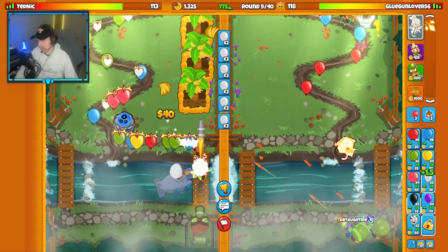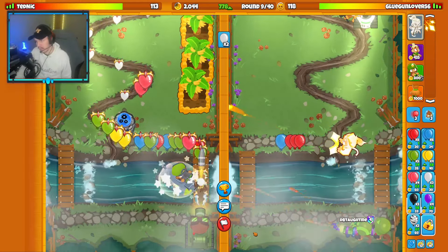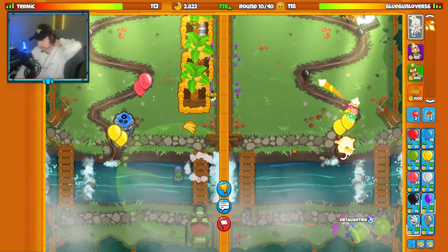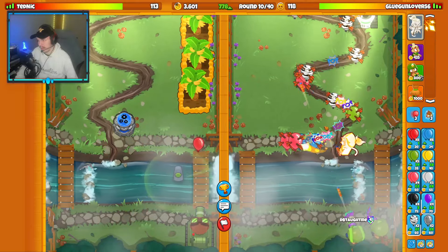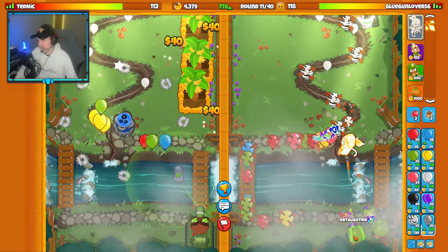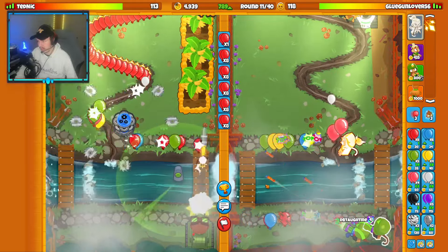I'm going to stop my Eco pretty soon here. They sold their Submarine and then replaced it — not sure why, since they had the right path on it for a Reactor. Selling and replacing is an interesting decision. If they send a Rush, I'll sell my Dartling for Hydro Rocket Pods; if not, I'd like to keep this Z-RT Dartling alongside the Hydro Rocket Pods.